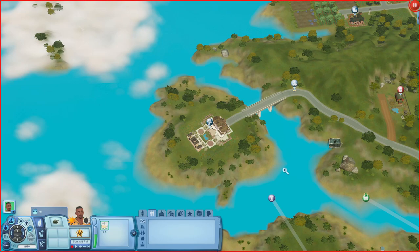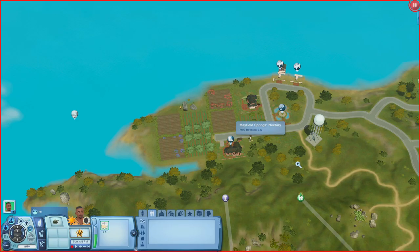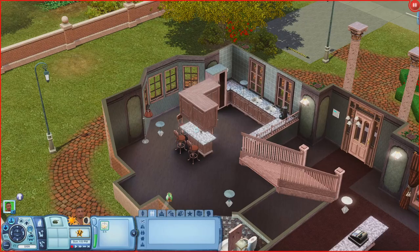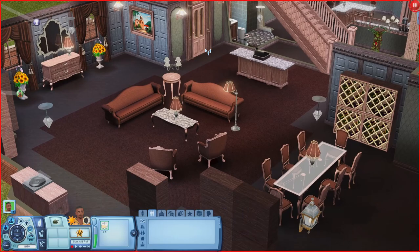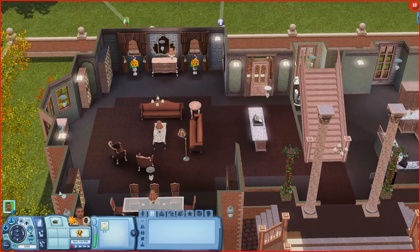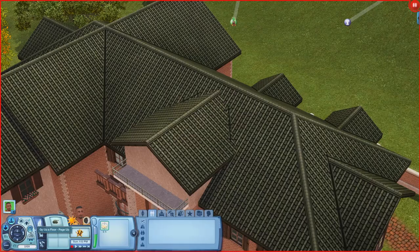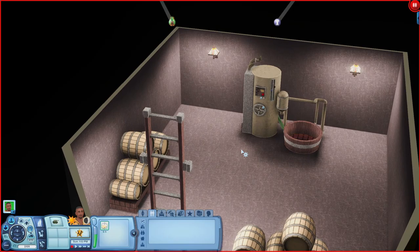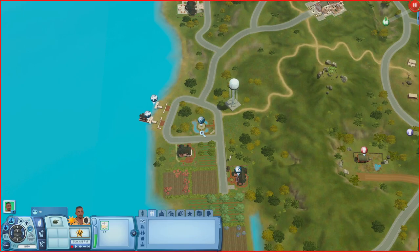Now we're at the Mayfield Springs Nectary, which looks really fancy. Inside there's a kitchen area, nectary register, bathroom, seating, a table, nectar racks, a fireplace, and a stereo. Going upstairs there are inaccessible rooms. Down at the very bottom there's a room where sims can come and make nectar — that's pretty cool.